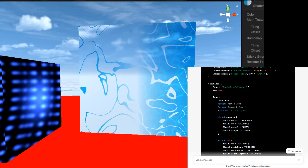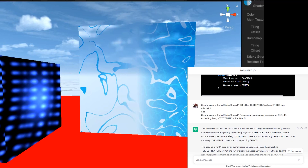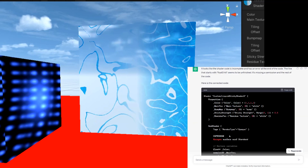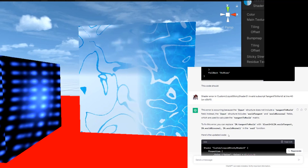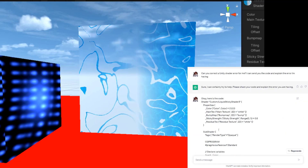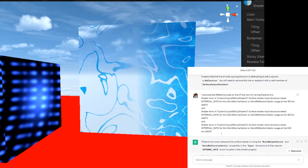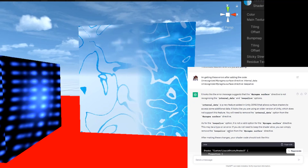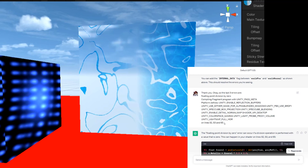I'm not sure at what point — but I think this particular one took a very long time to generate. Going through the chat log, I was constantly going back and forth. I think I was trying to create another liquid-like shader or something with reflectiveness, but I was running into a lot of problems.